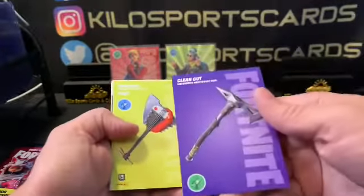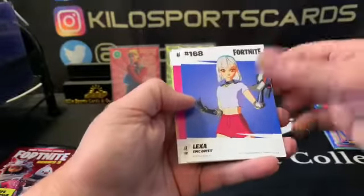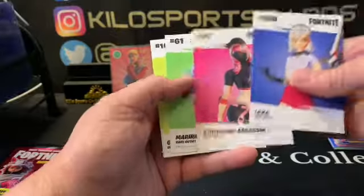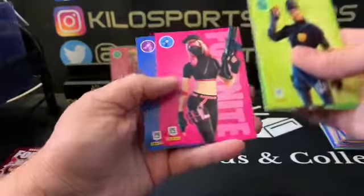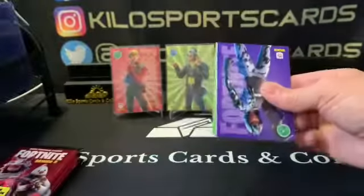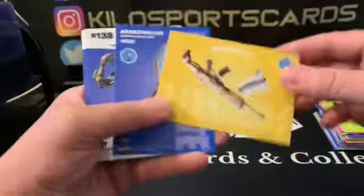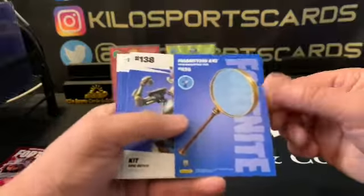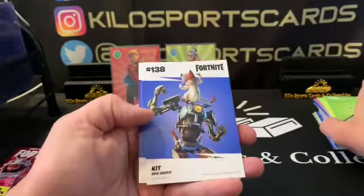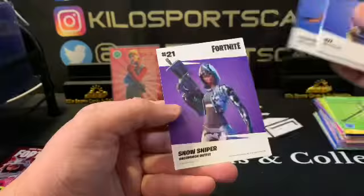Crossroads and Clean Cut, Merino Rare and Guild Winter Hunter Uncommon. We got Fright Flame Rare wrap, Falling Snow Rare wrap, Magnifying Axe and Lug Axe. Kit Epic outfit, Wavebreaker Rare outfit, Flutter Rare outfit, Snow Sniper Uncommon.